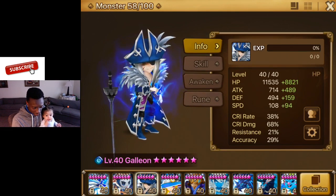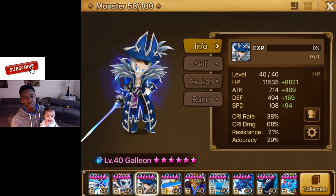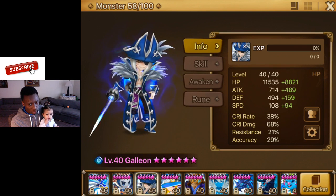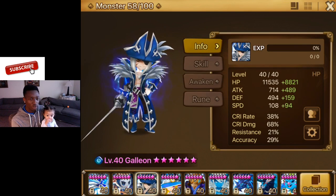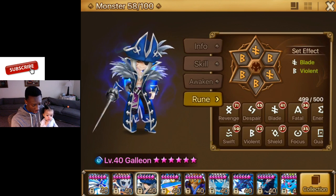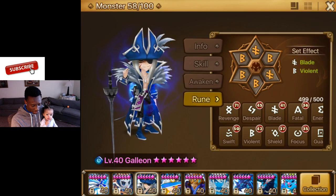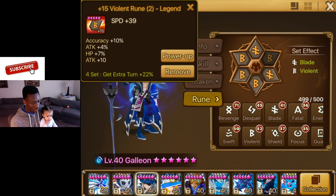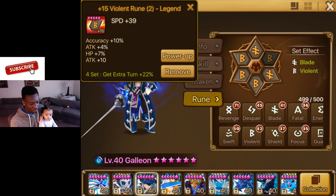Let's start with my Galleon. Those are his stats right now. I'm planning to do a few changes — maybe give him a little bit more HP tomorrow when we have free rune removal. I'm on the Asia server so that's Friday for me. I have him on a Violent Blade speed build. I'm actually changing this one — I'll give him a six-star speed rune so he can have a bit more speed, but I don't want to spend the mana to take it off right now.